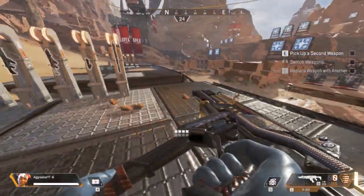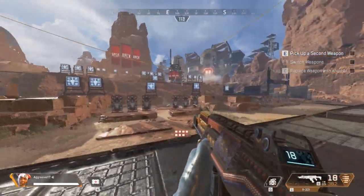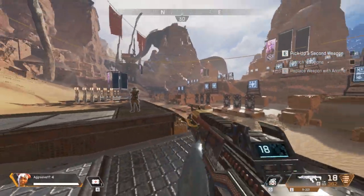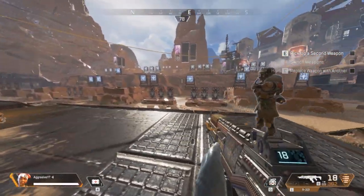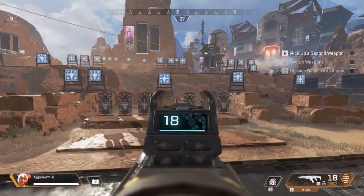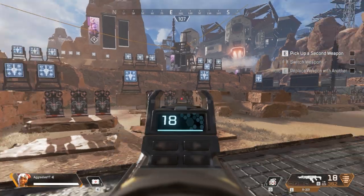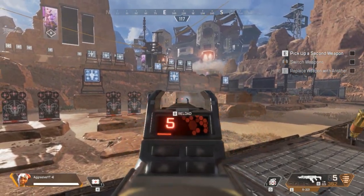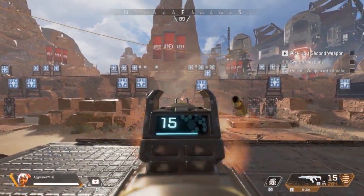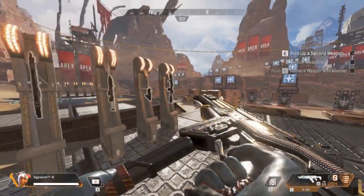This gun is one you're going to be using the most. I would always recommend having this gun in your inventory no matter what — the carbine is one of the best in my opinion. Just pull from the sides a tiny bit to compensate for the recoil. That's the first gun.